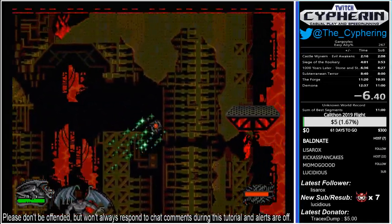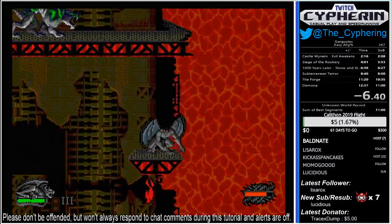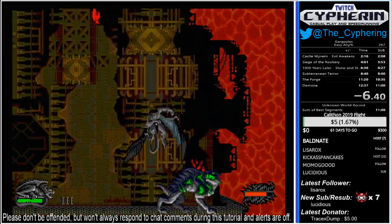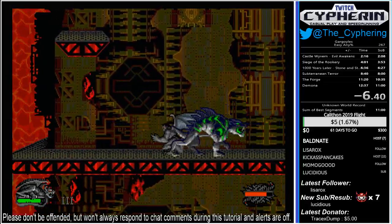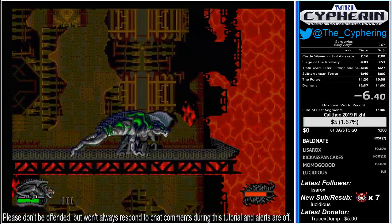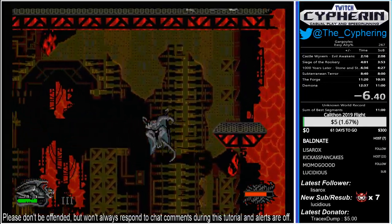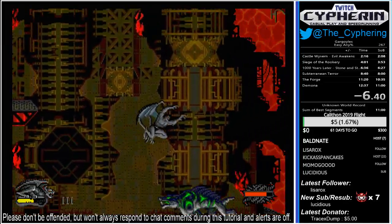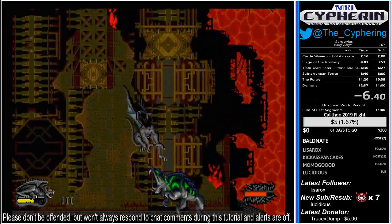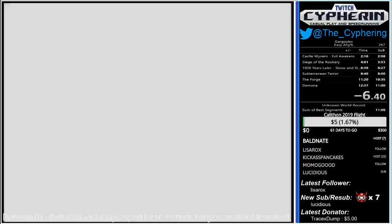We're going to continue to do damage as we take out these dogs that are transformed from the Eye of Odin. One of the older strats to fight the dogs was to stand here and sort of tickle them, if you can get it right. I think it was a mix of tickling them and something else. I started to do these little short hop air dives, just rocking back and forth, and found that that was really quick.